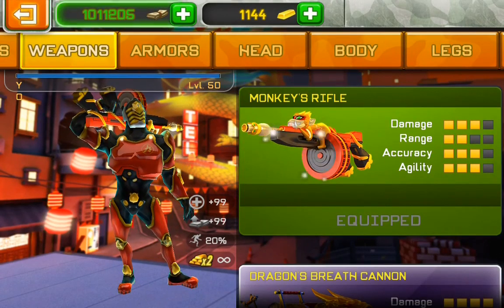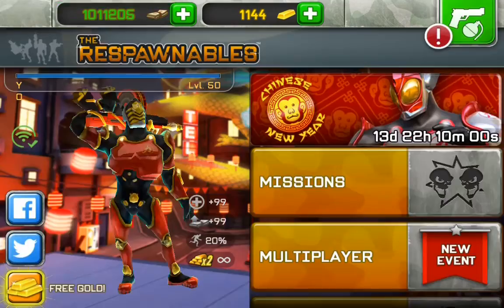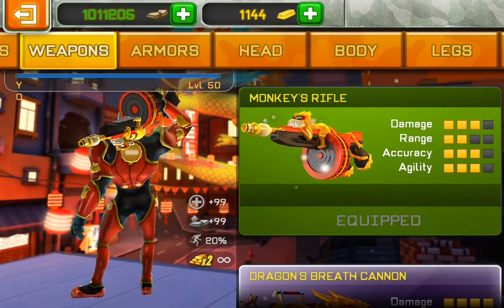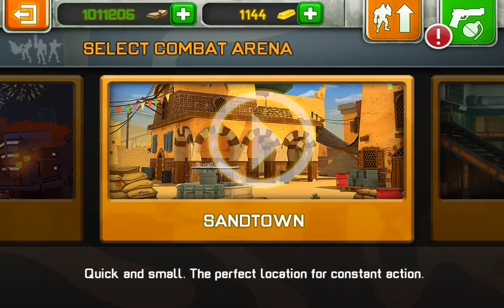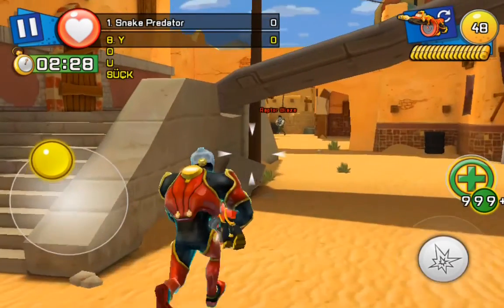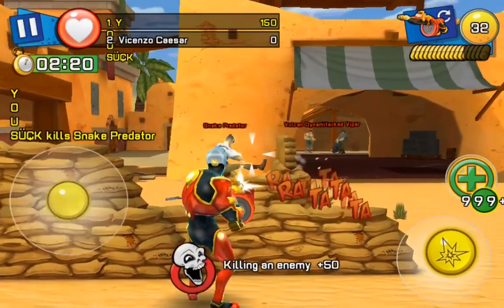I'm extremely disappointed with this monkey's rifle because before you go to the market — it's free in the tiers — you can actually buy this gun for $6. It's slightly a disappointment because the gun kind of sucks. It's exactly like the Little Italy, but it has more ammo and the damage is a lot stronger. Other than that, same reload time, looks exactly like it, sounds like it.